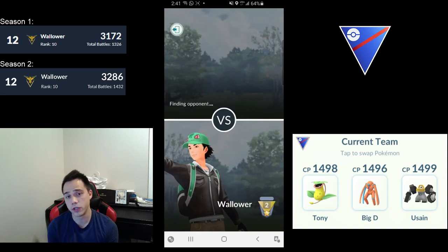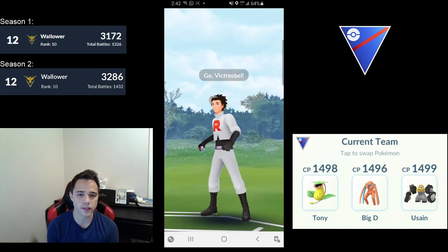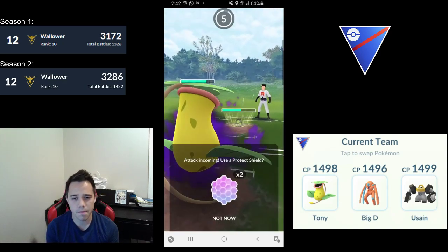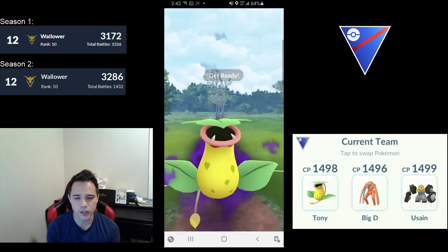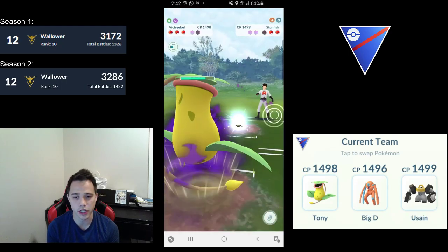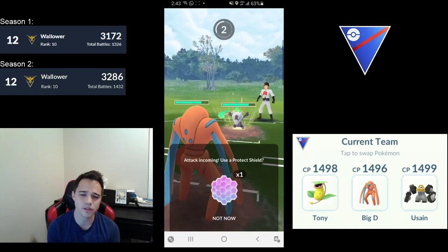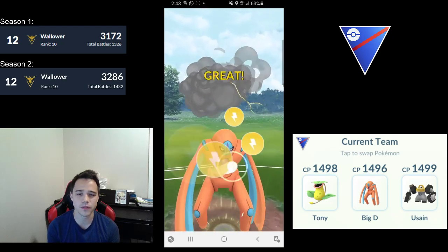Melmetal's positives will be showcased in some of the later sets once I have more confidence using it. Next game — good lead, swap right into Galarian Stunfisk. I shield the Rock Slide just to stay healthy for whatever's in the back. They swap to Galarian Stunfisk and it looks like a Shadow Victreebel MVP game. They let the Leaf Blade through and go into Alolan Marowak. This is where I really miss Vigoroth — I have to shield because if it's a Shadow Ball and Deoxys Defense faints, my switch timer is nowhere near up.